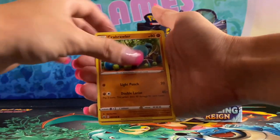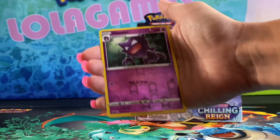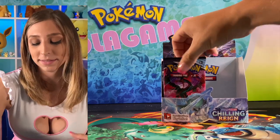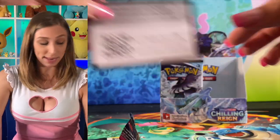Weedle, Snorunt, Crabrawler, Slow, Snoove, Haunter, and Walrein. So that was the right side of the box — got a couple plaques there, getting a little happy. Hold the phone — we just finished the right side of the box. Now we're moving on to the left side.